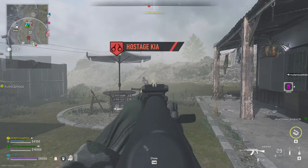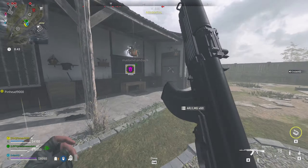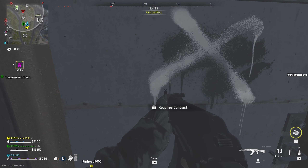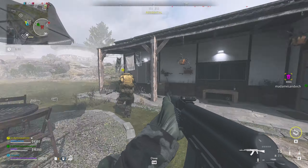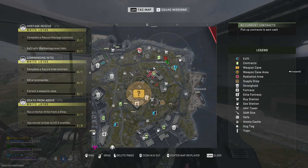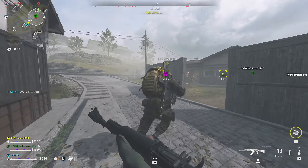Disarming the explosives. Fuck, they killed the hostage. You fucking bitches, they killed the hostage. Hang on, there's another one over here. Explosives disarmed. Proceed to an extract point with the hostage. Marking a hostage contract — we're going to go activate that one.